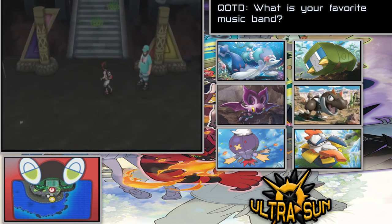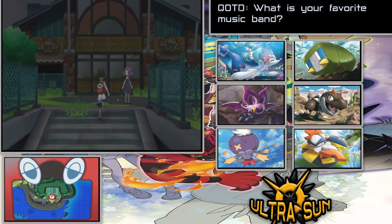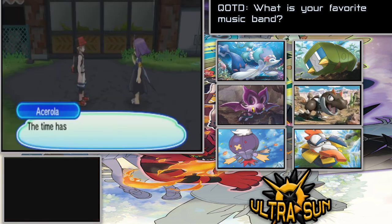Maybe Larvitar could be in Poni Island — that's the only place I could probably think of where it could be located, because it's all rocky formations there. I know we're going to be battling that Totem Mimikyu, and I think that's like an actual permanent Pokémon — I don't think there are two different Pokémon here. So that's how it's going to go.